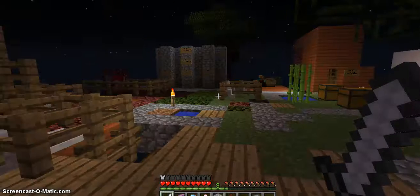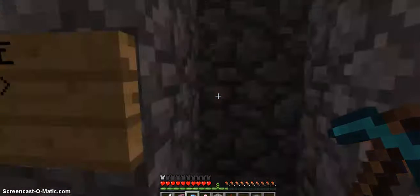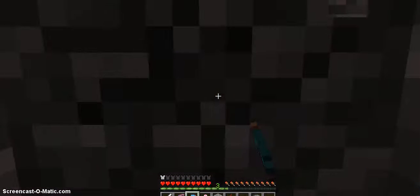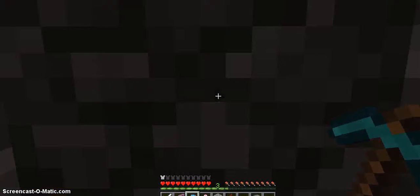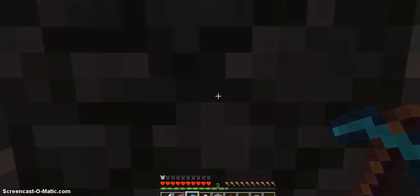Okay so, like I was saying, this is the cobblestone generator and I just mine it like this and then I get it and then it comes back, and then I mine it and I get it, and then it comes back like that.